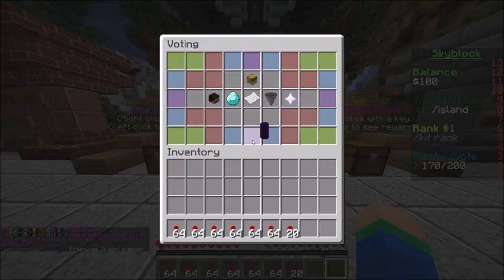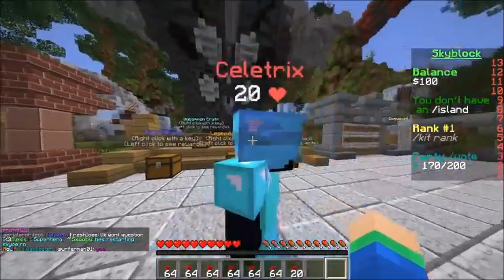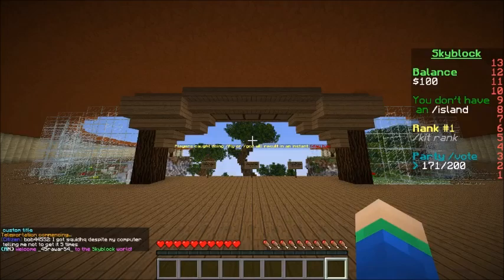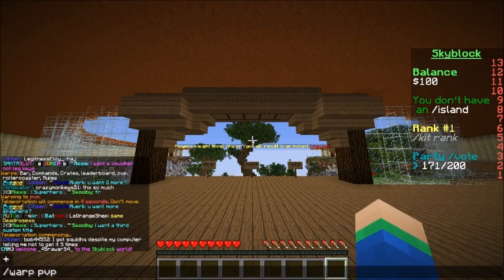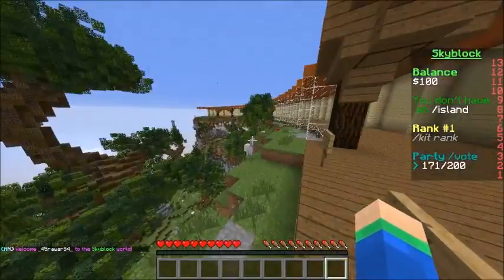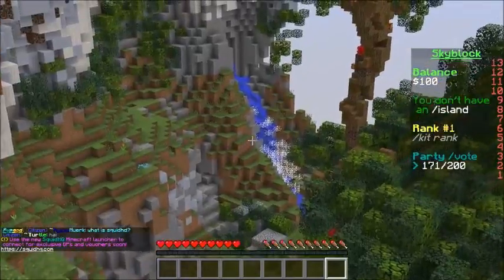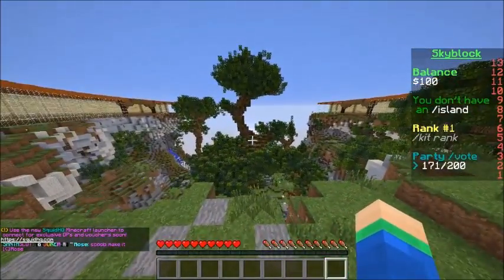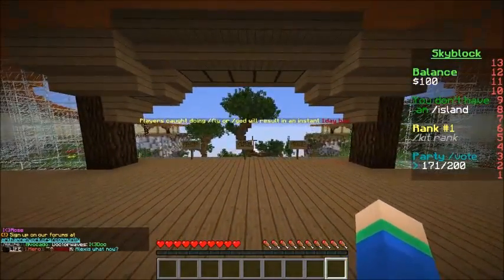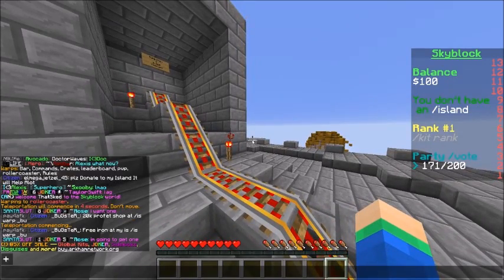If you do slash vote, once everybody hits 200 votes you actually do get a voting crate key, which is pretty awesome. There are also a bunch of warps — you can do slash warp PVP and it spawns you right in. I have to say this is like the best PVP map I've ever seen — there's cobwebs and everything over there, a giant tree, and it looks like a pretty awesome PVP map.